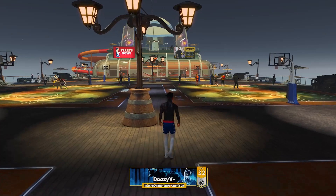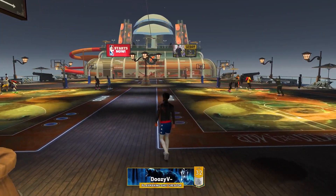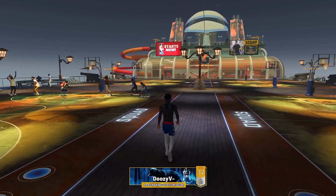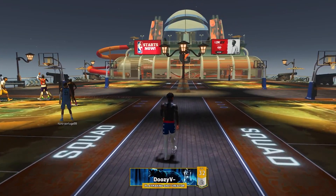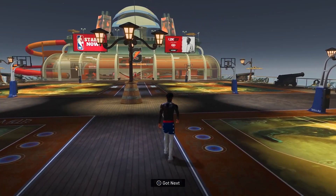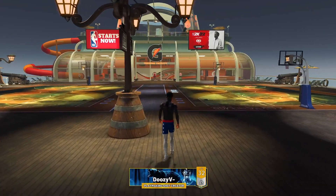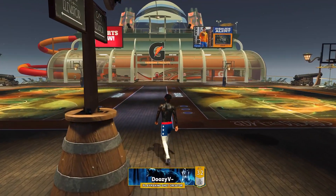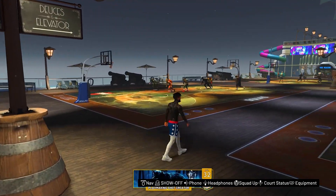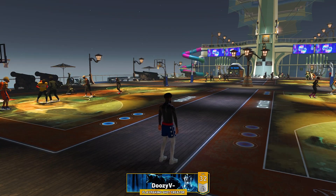Today I'm bringing you a very special build. I say this every video, but this is probably going to be my main build after I upgrade my big guy, because this build is honestly the most overpowered build at 99 — it can do everything. It can shoot, dribble, contact dunk, hall of fame defending, and you can get any sort of takeover you wish.